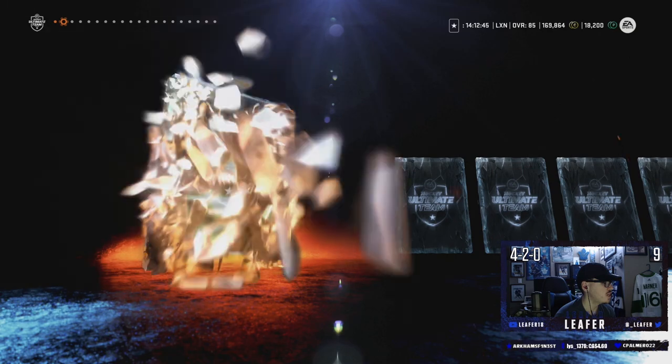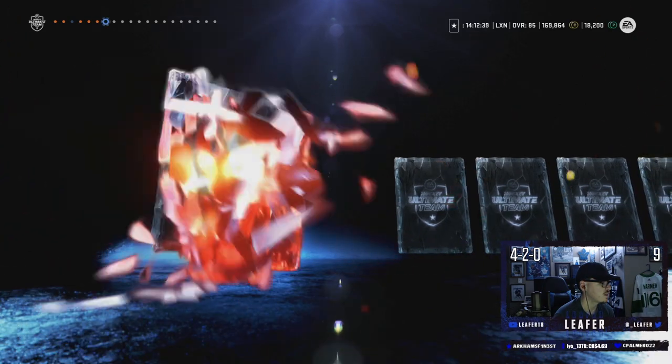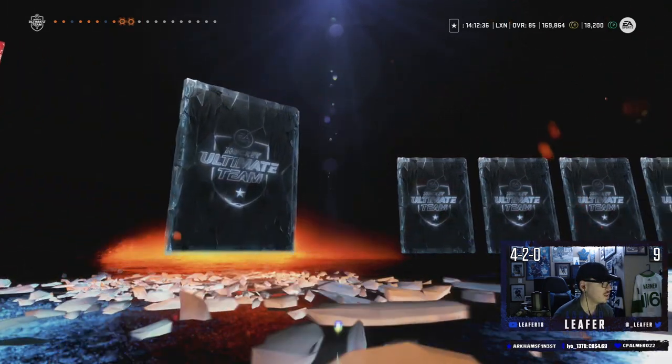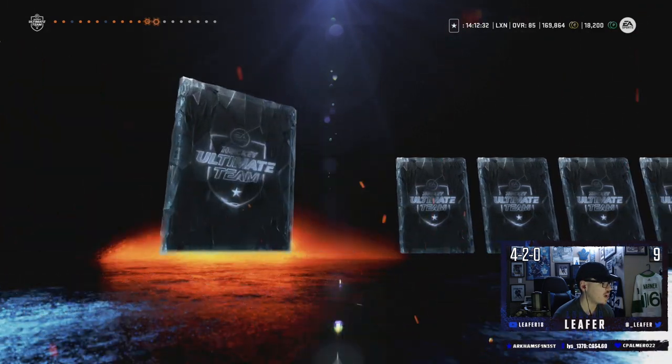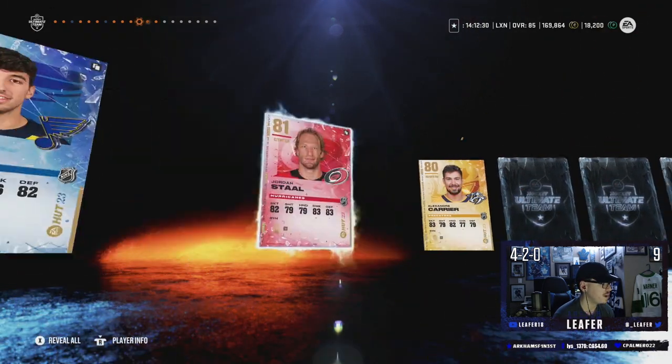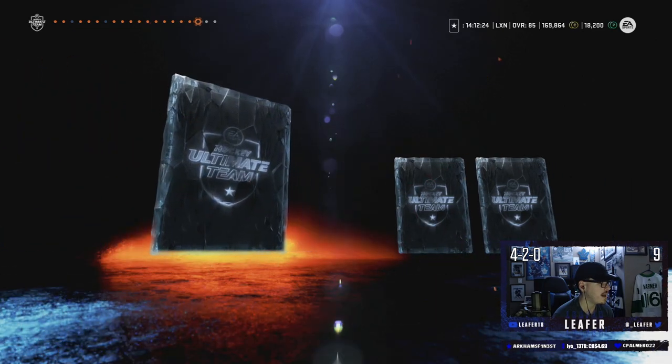We got two more of these. Jamie Benn. One more purple would be nice — surely this pack has to have one. Formanton, Darcy Kemper. I don't think we pulled anything over an 82 in this pack. Jordan Kyrou, Jordan Staal — back-to-back Jordans. Thomas Tatar. These packs are depressing. I think I gotta start skipping packs — that's when I pull my purples.